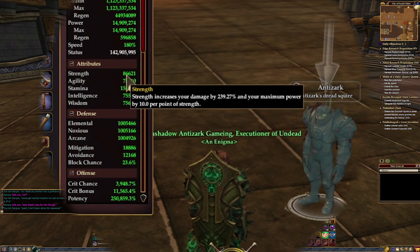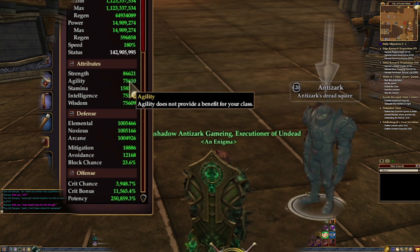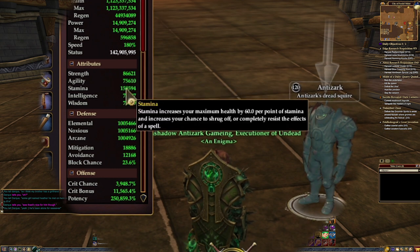Your primary attribute will be different depending on your class. It affects your damage, heals, and your power. Stamina is your ability to shrug off harmful spell effects and affects how much health you have.